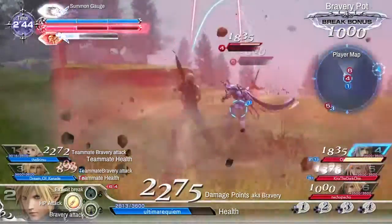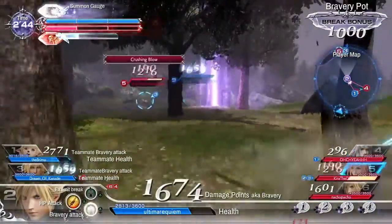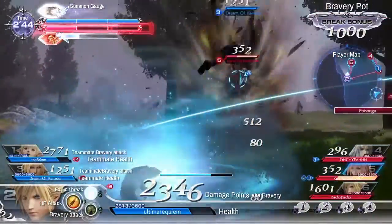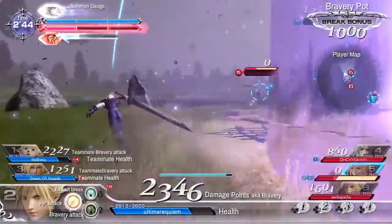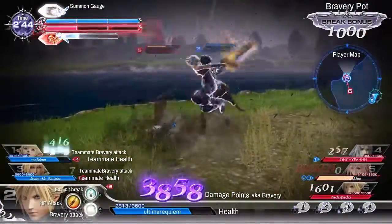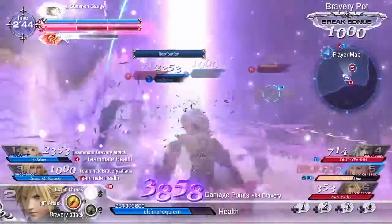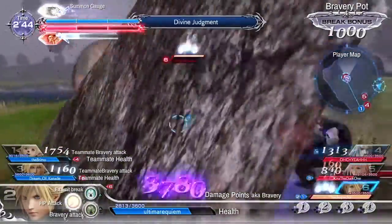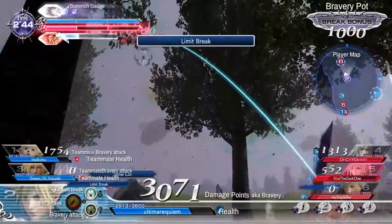What you want to use that bravery for is your HP attacks. The energy bar flashing on the enemy's life bar shows how much damage you can do to their main health. What you want to do is bring down their bravery to zero. If you get hit by another bravery attack at zero, you get a break bonus. That break bonus adds on to your maximum count, so once you're at 3,000 to 4,000, you can one-shot somebody with an HP attack. HP attacks are from the square button — that's how much health you'll take off.